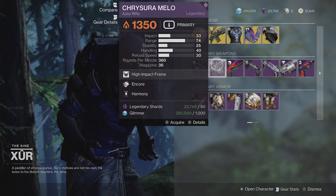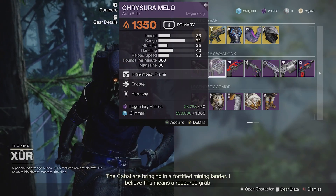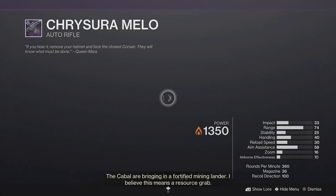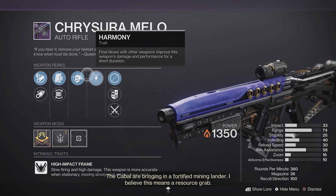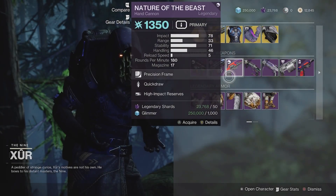A lot of these weapons are pretty decent this week. Chrysler Mello — this one is an example of one that's not as good. I'd probably skip over this one with Encore and Harmony, neither of which are particularly fantastic perks. I'd probably skip over this one.